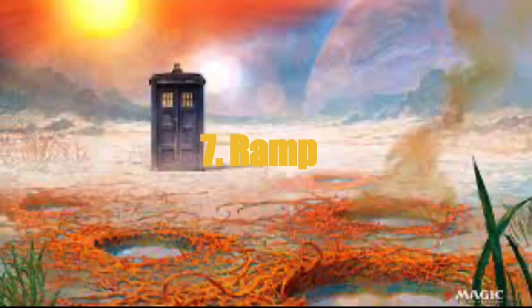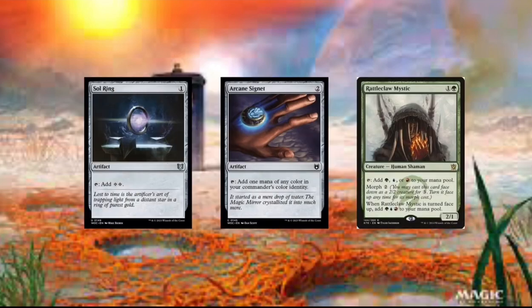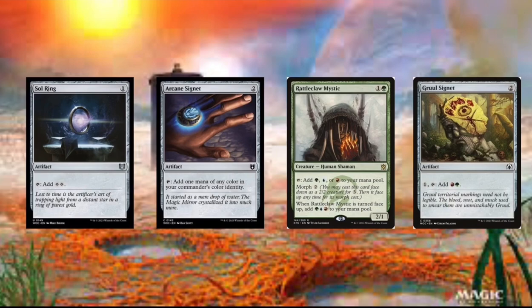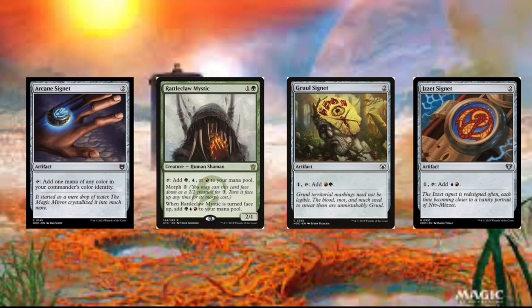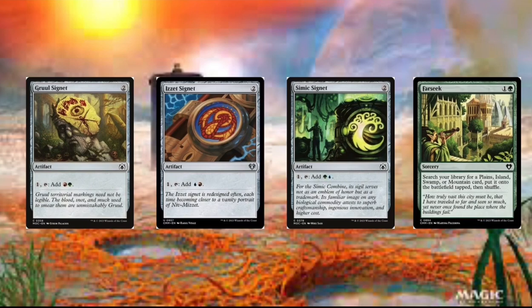Now we got Ramp. We got Farseek, obviously. Arcane Signet. Rattleclaw Mystic — this card's just really good because we can morph it if we really want to, or we can just add one mana of any color in our deck. Then we got Gruul Signet — really good, just adding red or green. Izzet Signet — we can add blue or red. Simic Signet — green or blue. And then Farseek — we can search our library for basically any land card and then just put it onto the battlefield, except basic forests.